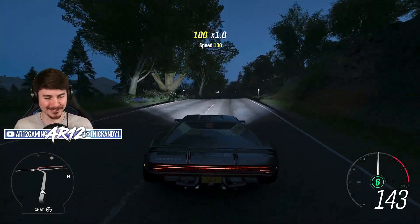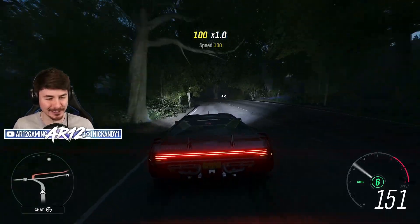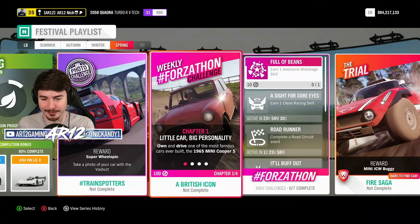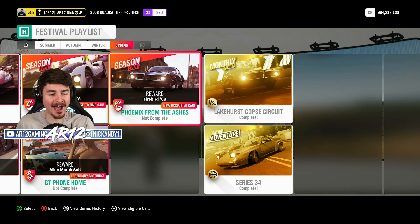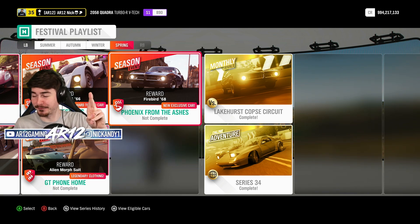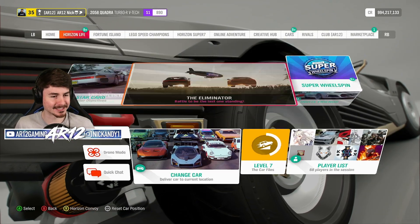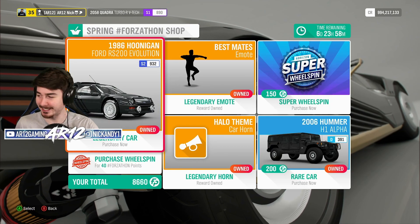Welcome back to Forza Horizon 4 for another day in the lovely United Kingdom. Today we've got a brand new car to unlock - this is the 1968 Pontiac Firebird. I'm crossing fingers that we're gonna have some really good customization, but before we get into that I do want to check out the Forza-thon shop for today.